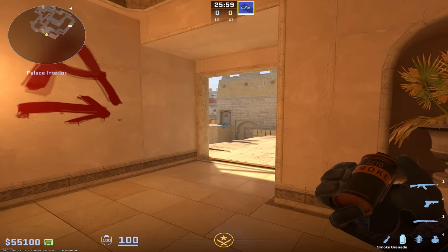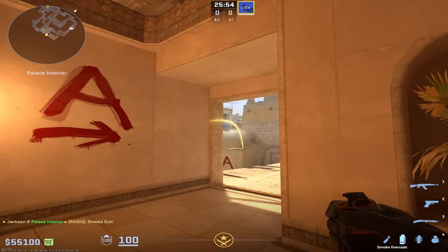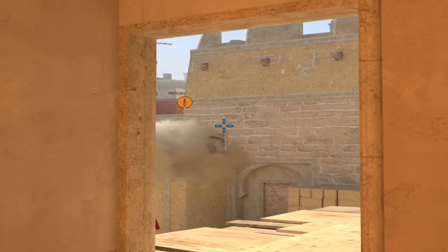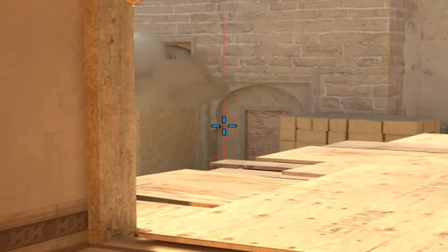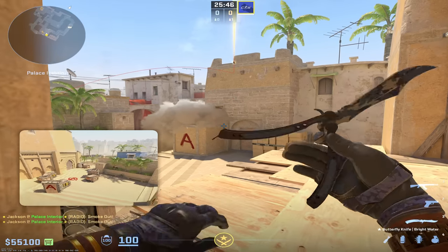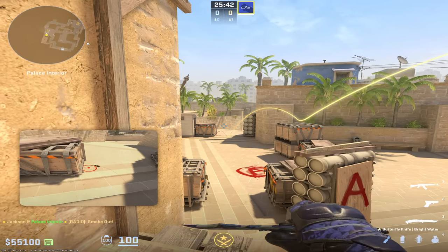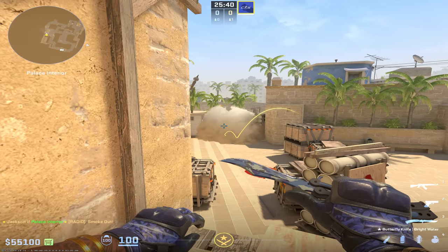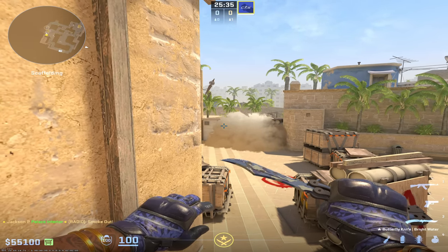If you want to smoke off CT, hopefully stairs is already smoked off so you don't have to worry about that angle. All you have to do is line up the right side of this doorframe with the left side of this building just like this, find this little tip right here on this arch, and do a run throw the second you get close to the door. That's going to go all the way out and pop and drop right on top of CT ticket just like this. This isn't the ideal meta smoke because they could still jump on top of the box and get an angle, but it's still better than nothing.